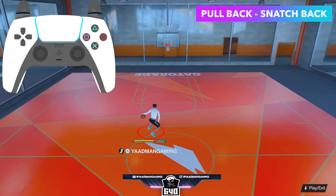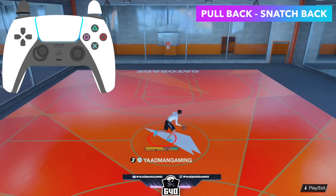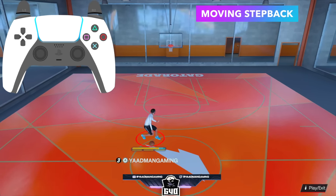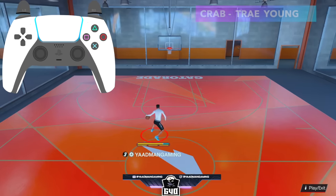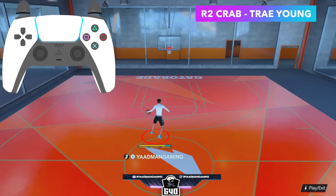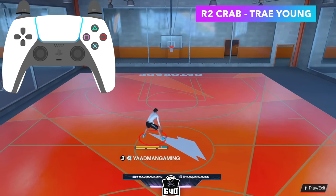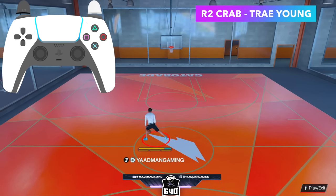For the regular step back like a LeBron hot step, let go of R2 and flick down on the right stick. The moving step back is just moving the left stick and flicking down on the right stick — move diagonally on the left stick and you can run with it. The R2 crab for Trey Young this year requires you to do a move to trigger it. Hold R2 and flick the right stick straight across to the opposite ball hand, but do a move before — like a size up — then do the crab. It works better if you have Killer Combos higher.